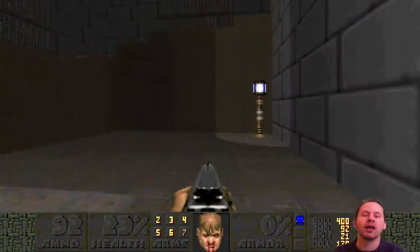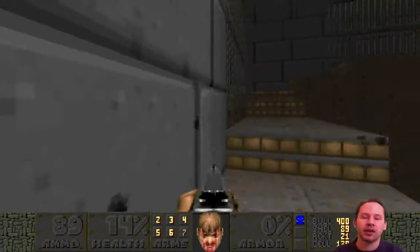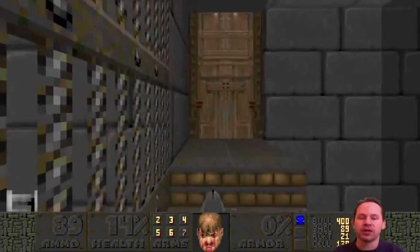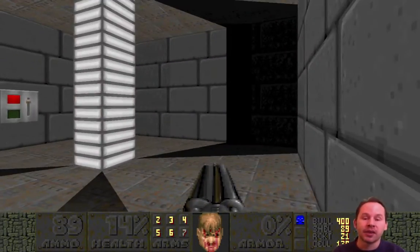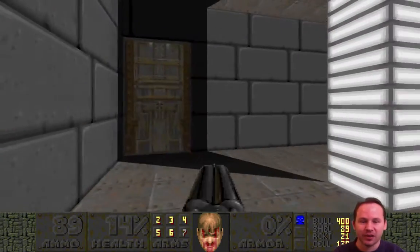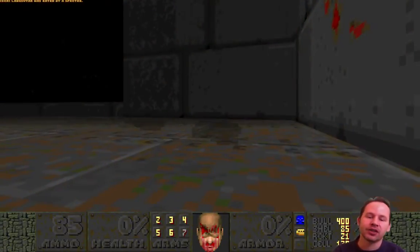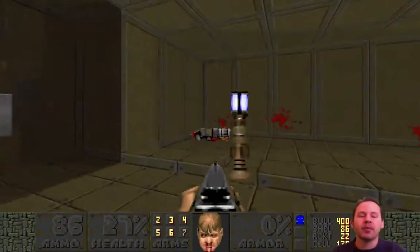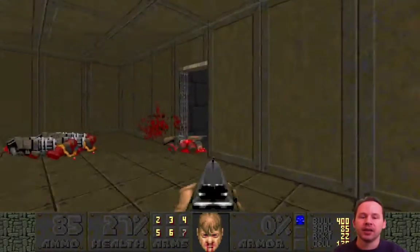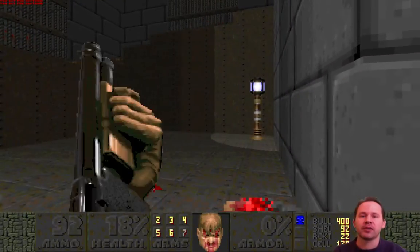Doom was certainly one of the first times when, as an amateur, you could just make stuff that was on the level of professionalism that anybody in the industry would expect. And then Quake for sure. Because of that, you were actually able to create your own calling card in a way - show people in the industry that you might be somebody who can actually work there. That is 100% true today - with all of these 3D tools being free for non-commercial use, you can just download Maya, Houdini, 3ds Max - all of these tools are available. There's no reason you shouldn't be going out right now with Unity as an engine and making a game that has complete professional quality.